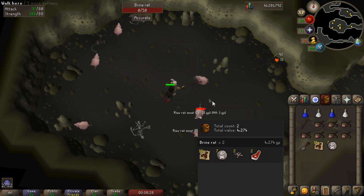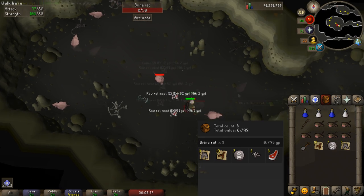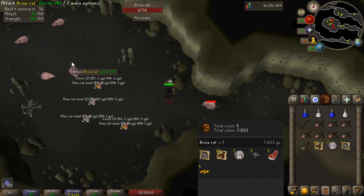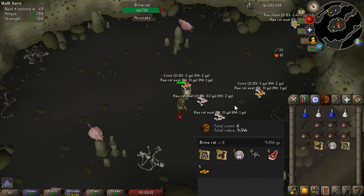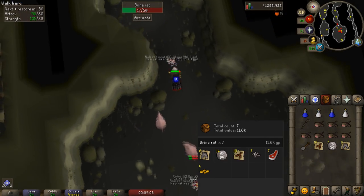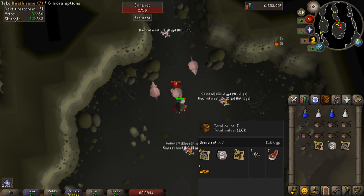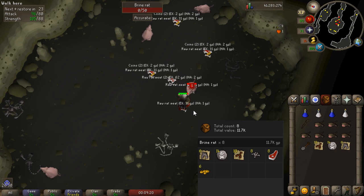I'd recommend melee because you don't want to be spending extra money on runes or ammunition and you don't actually even need to bring that much food. One tip is that they drop Raw Swordfish unnoted very frequently. So when you run low on food, pick up the Raw Swordfish, run outside of the cave and a little bit to the west is a fire and you can cook it on there quickly if you have the cooking level for Swordfish. Otherwise they really do not do that much damage and you can just teleport back with the Dueling Staff. Depending on your combat level I was getting around 300 to 400,000 coins an hour. You'll probably on average get a Brine Sabre every two to three hours. So a very good method overall.